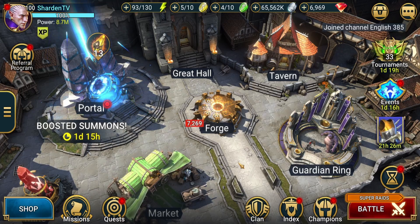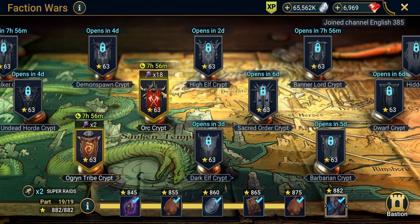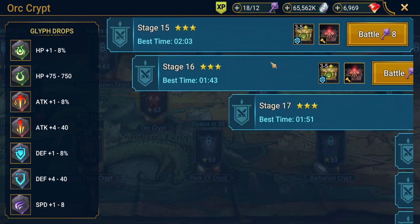Hello and welcome to Alternate Image Raid. This is another Raid Shadow Legends video, and today we're going to be discussing another Faction Wars team build, this one for the Orc Crypt.